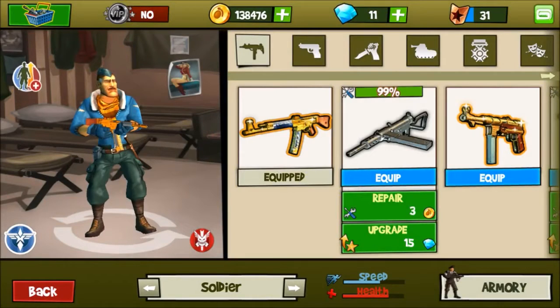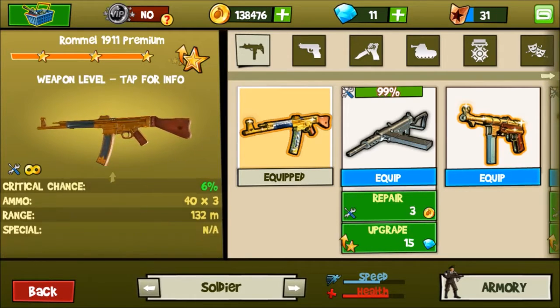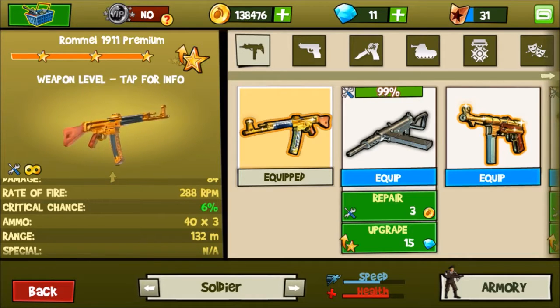Hello guys, welcome back to another episode of Blitz Brigade Gun Reviews. In this episode, we're reviewing the Rommel 1911. This gun has a damage of 84, a rate of fire of 288, a critical chance of 6%, ammo of 120 bullets, 40 bullets per mag — so it has 340 total bullets. It has a range of 132 meters and has no special.